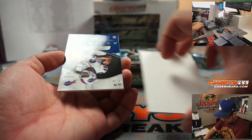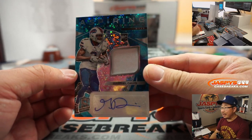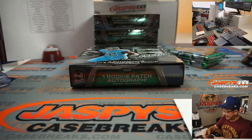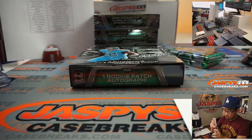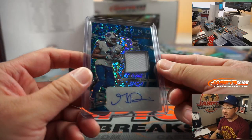And back here is Gabriel Davis, Aspiring Autographs — Bills jersey and auto going to Brandon Cooper, last bought Mojo, Buffalo. 57 out of 60.